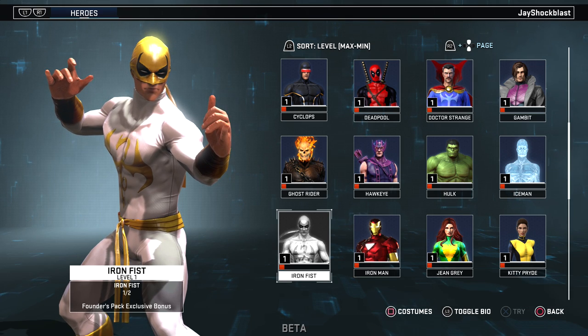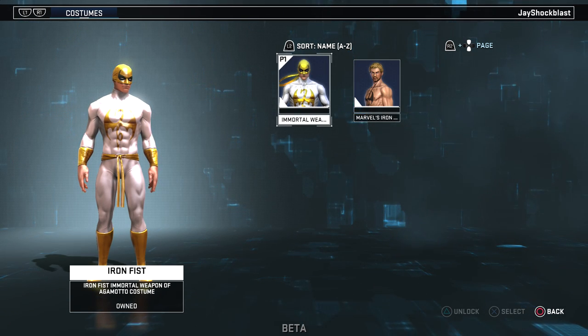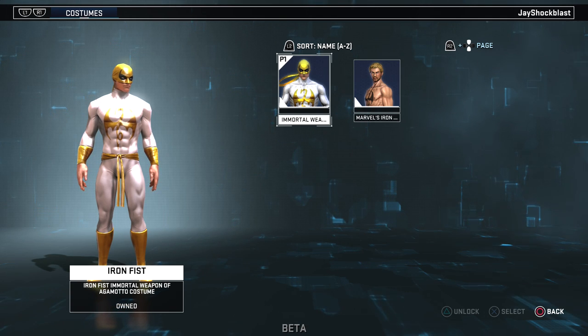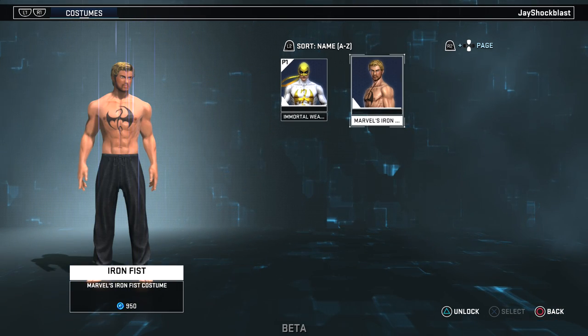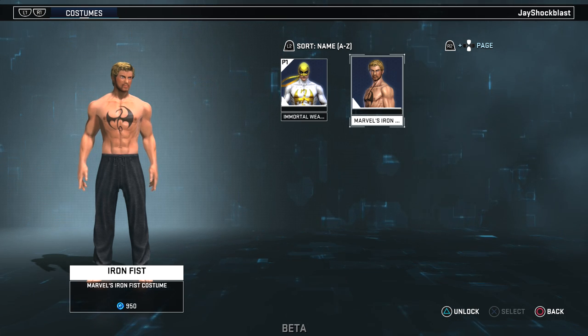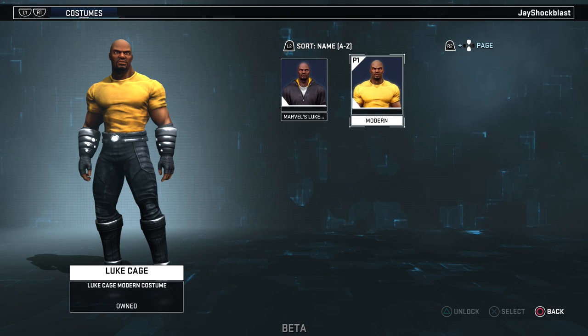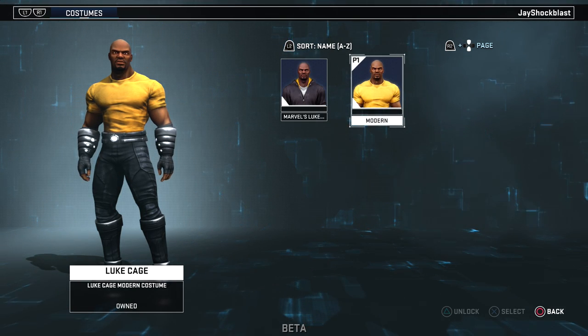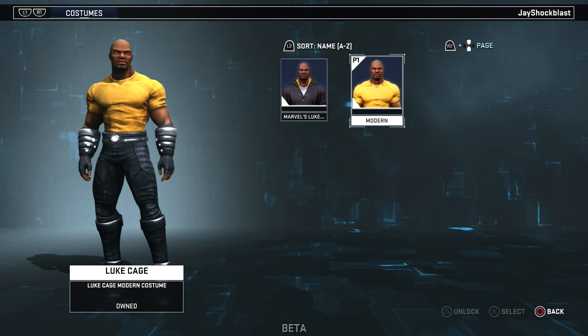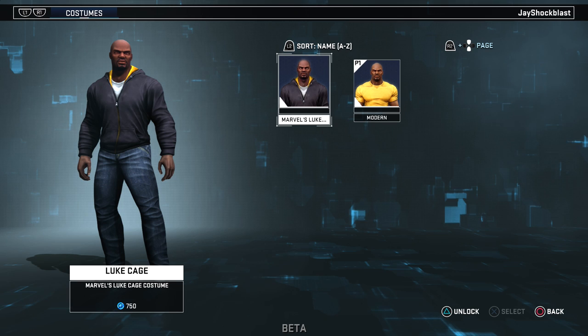We have another founder pack exclusive — Iron Fist, with his Weapon of Agamotto costume and the Netflix costume, the Finn Jones version. And then we have Luke Cage, along with his Netflix costume.